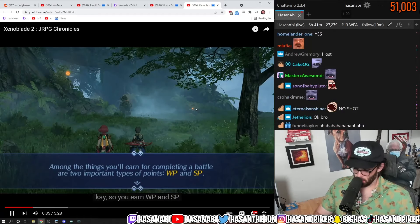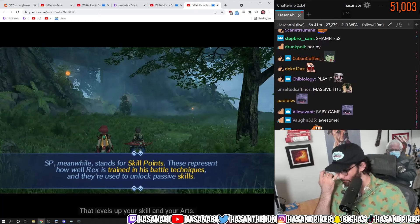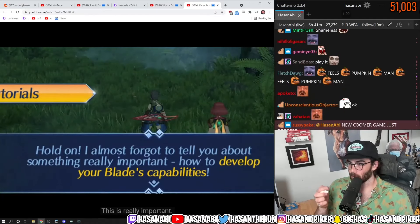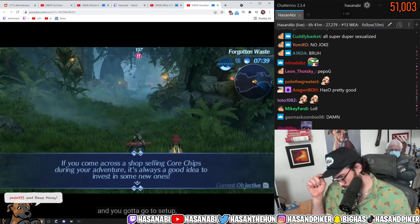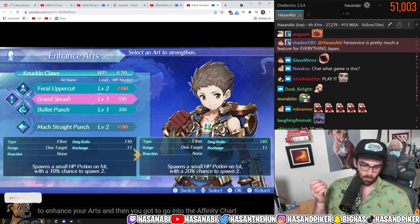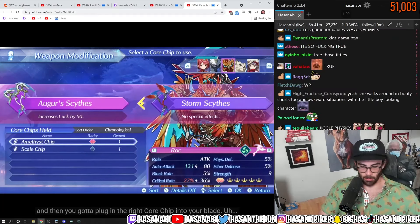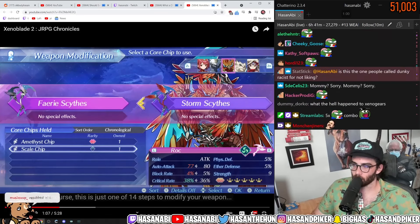Tutorial. Okay, so you earn WP and SP. WP stands for weapon points — that levels up your skill and your arts. SP, that's skill points. So you go to the character menu. There are three ways to modify your weapons with the core. You gotta go to setup, put in the right core chip. You can spend WP to enhance your arts, then go into the affinity chart and spend your SP on your talent tree, then plug in the right core chip into your blade. This is just one of 14 steps. Fan service goes off, dude.